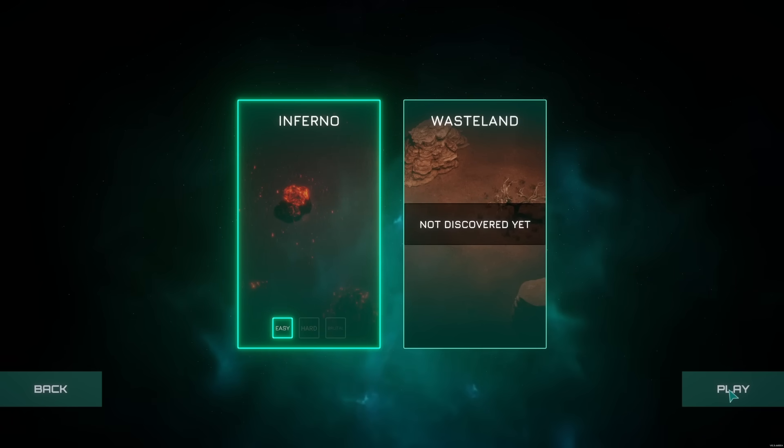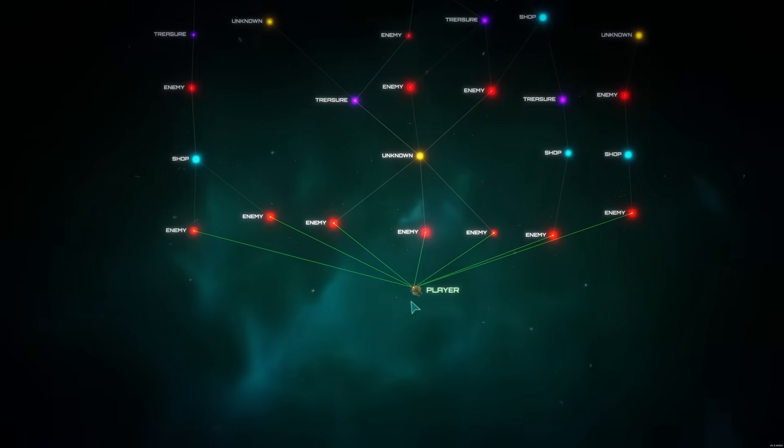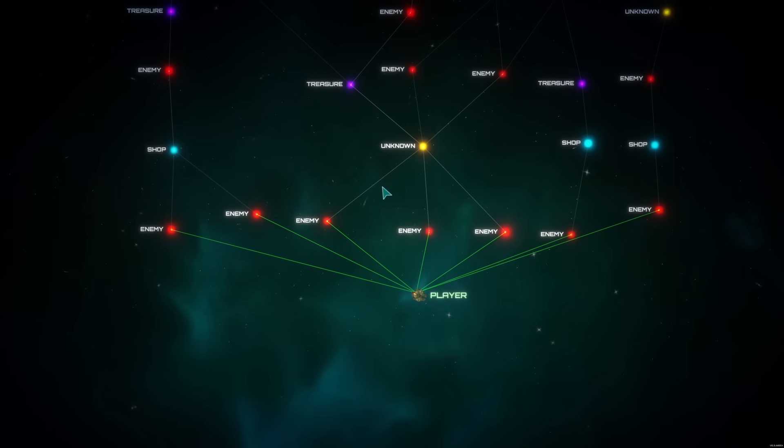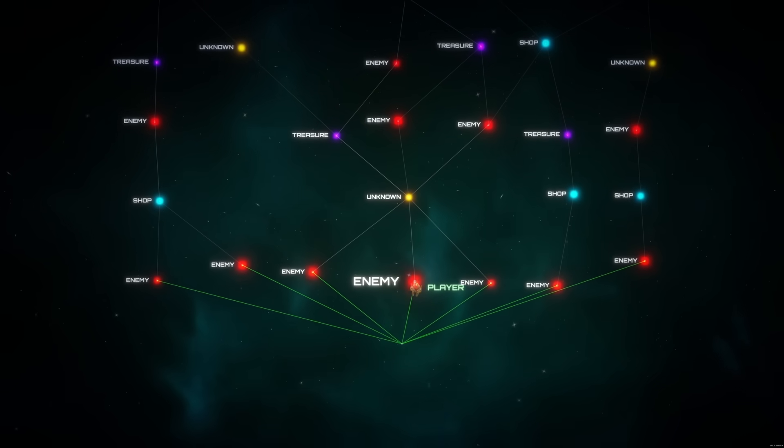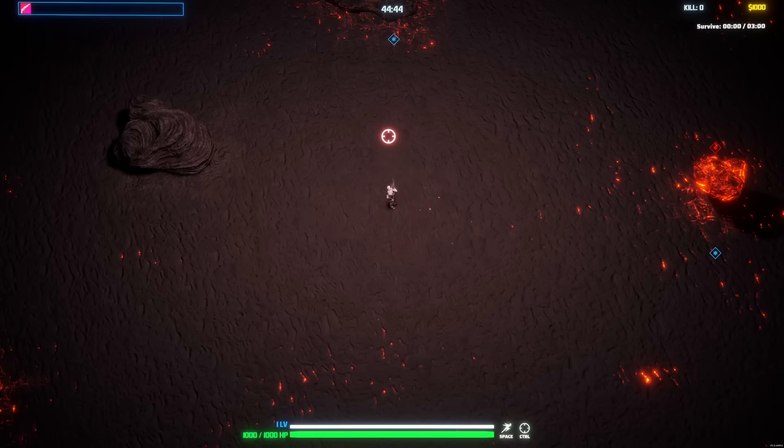Looks like we have easy, hard, and brutal. What happened to normal? We've also got a Slay the Spire map. We could go shopping, but that's meaningless. So I think we're going to go up to enemy, then unknown, treasure, unknown. We'll make it work.